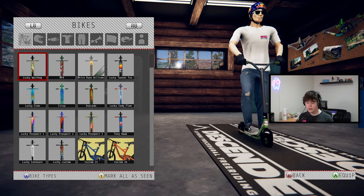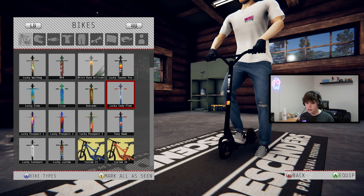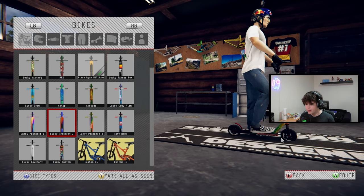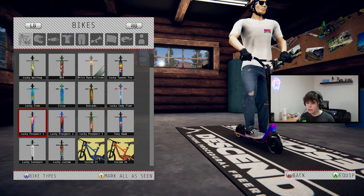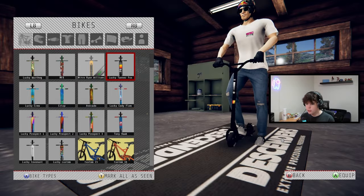The mod comes with 14 different scooters and has a wide range — you've got the Nitro Ryan Williams, the Lucky, Tanner Fox, some Lucky Prospect scooters, a Tony Hawk scooter which is pretty weird, a few more Lucky scooters, and a Cody Flom scooter. Yeah, some of them are pretty clean.